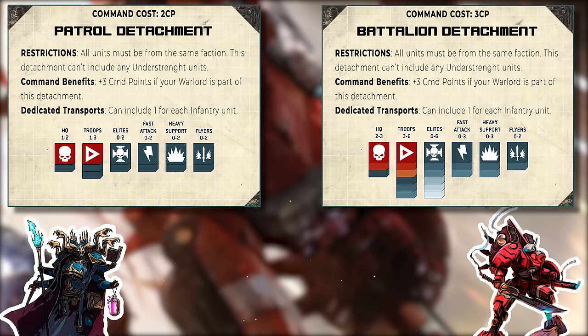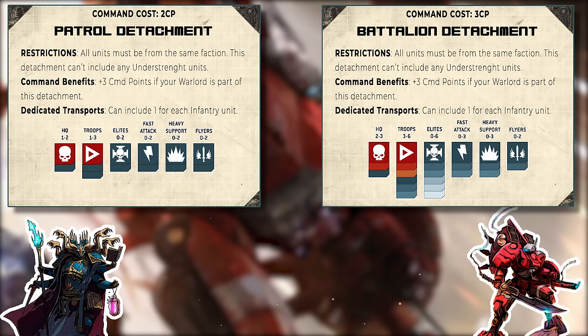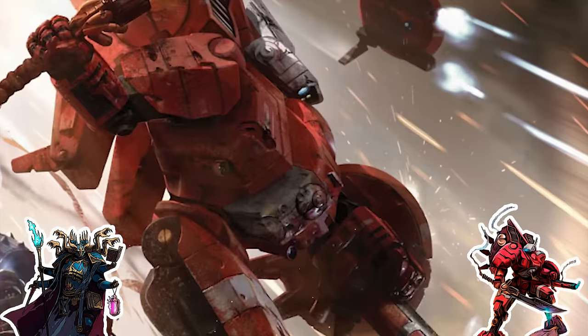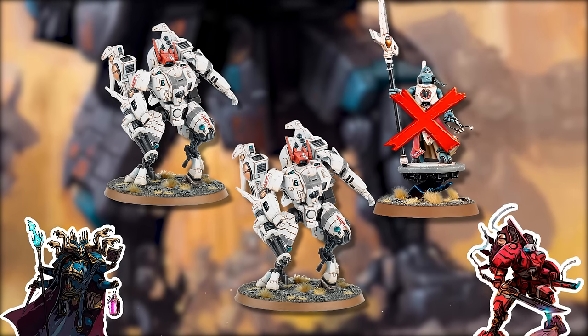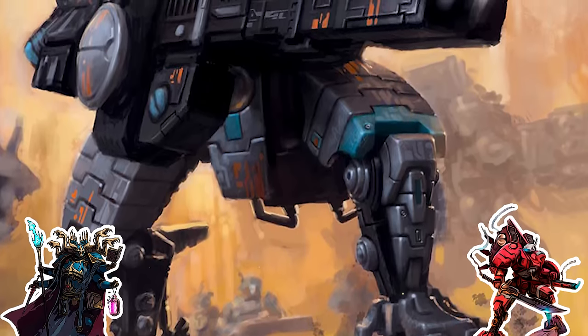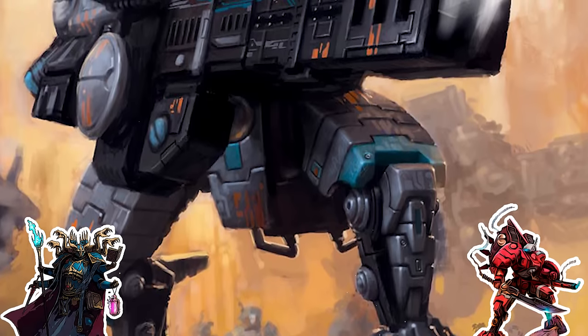Why would you build a battalion instead of a patrol? Because you get capped on the amount of units of each type you're allowed to play. There are also army construction rules — in Tau, you're only allowed one commander per detachment, so you'd need a second detachment to play a second commander. Farsight Enclaves gets to run two commanders per detachment instead of one, but doesn't get to run Ethereals. So we'll start with a single patrol, and when we get to a higher points cost, we'll add a second patrol to allow more commanders.